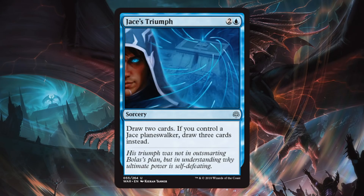Jace's Triumph. This is a Divination with upside to it, and Divination has seen standard play in the past, so I do think this card could see some standard play. If a Jace is prevalent in the format — and that's very likely at this point — then this gets even better. This will also be good for you in Draft or Sealed. Divinations are always good in that format, so don't worry if you don't have a Jace.